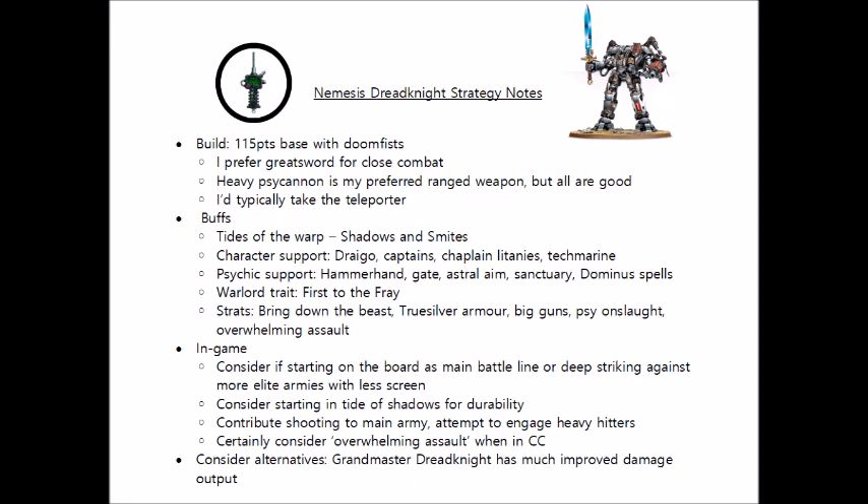So how would I use a Dread Knight on the field of battle? In terms of close combat wargear, I'd most certainly take the Nemesis Great Sword — pretty much the same damage output as the Thunder Hammer on the Dread Knight, and decently better than the Fist on everything but light infantry. I'd also take the Dread Knight Teleporter for the all-important deep strike option. For ranged weapons, my current favourite is the Heavy Psycannon — a little more expensive than the Heavy Incinerator, but with a lot more range, and good to have so your Dread Knight can't just be kited around and ignored for the first turn or two. I'd certainly consider taking multiples, as the Dread Knight is tough enough to be a main battle line unit.